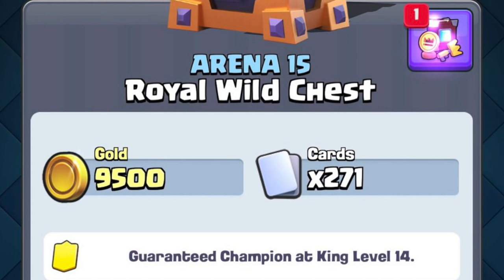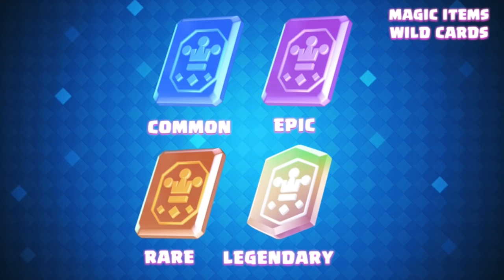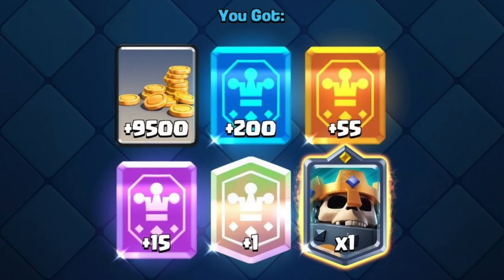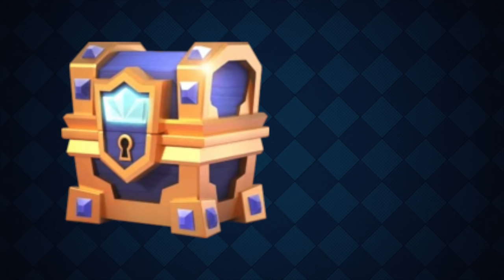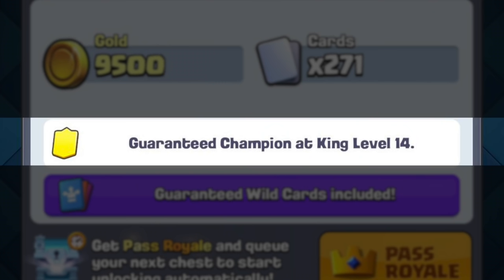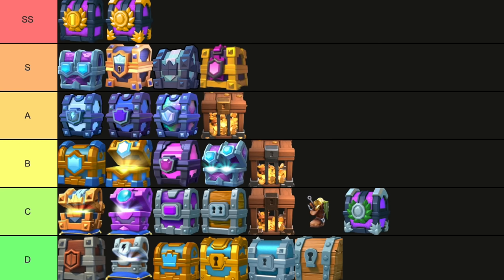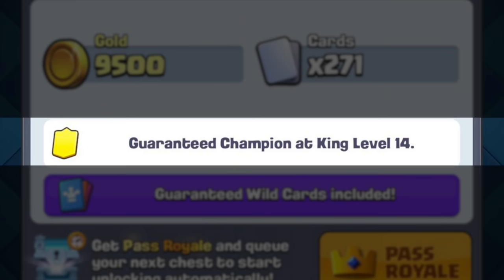Royal Wild Chest. This chest had a surprisingly low number of cards, but the nature of the chest really makes up for it. You get all wild cards, which means you can pick what cards you get once you actually use those wild cards — that right there is 10 times better than strikes. Also, the gold you get is comparable to a maxed out overflowing gold crate, and it guarantees a champion at level 14. I'm going to put this at the second spot in S tier. I still believe the highest draft chest is first — if that chest existed today, it would definitely guarantee a champion as well.